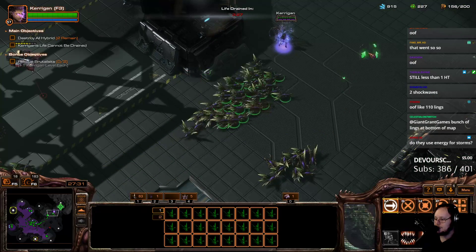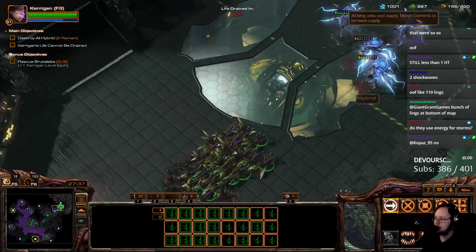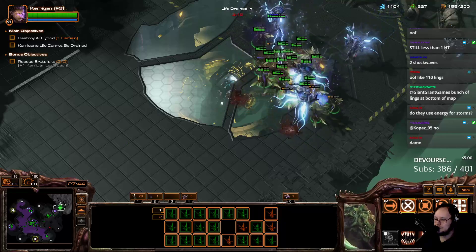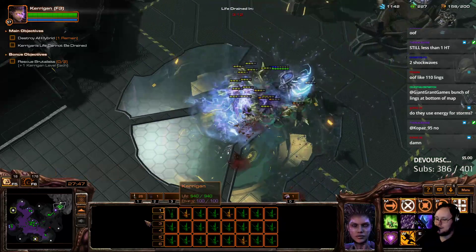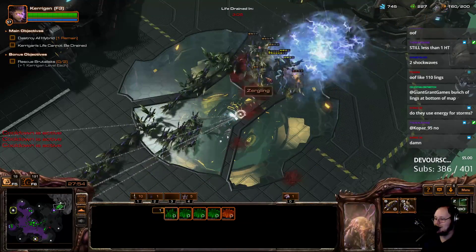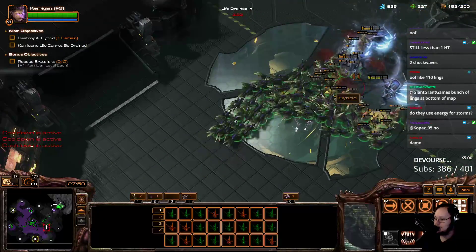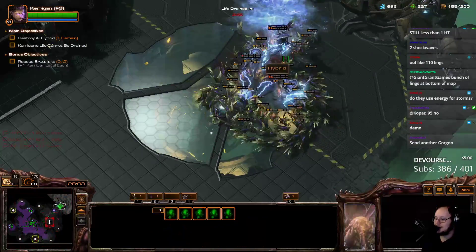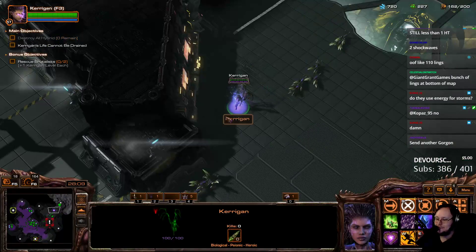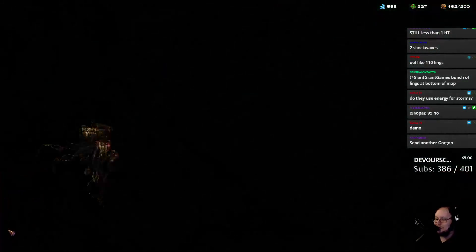We're getting close. They do not use energy for storms — it's an activated ability on a short cooldown. Now everything goes except for Kerrigan. We just hold the Zerglings button. You can probably check via the kill count to see which one is real. 115 kills. 120. And done. How much money did I have left on the map? Not much.